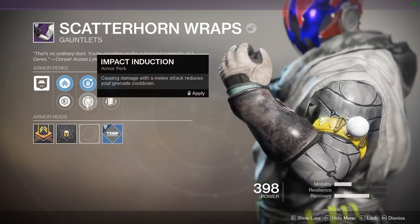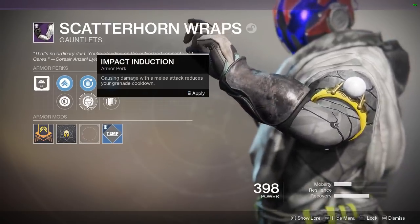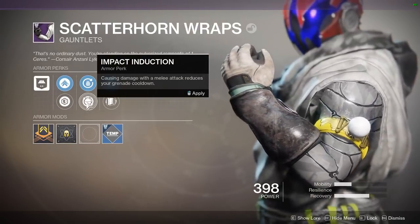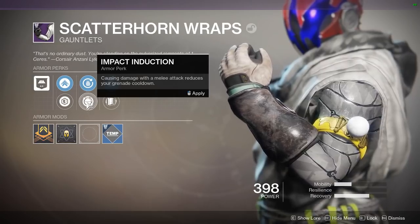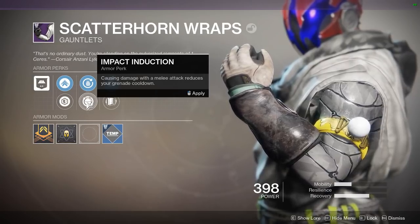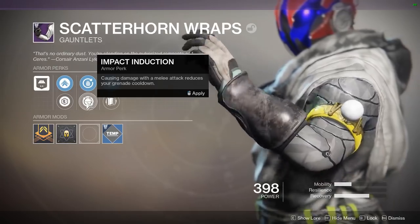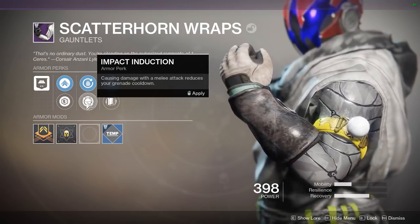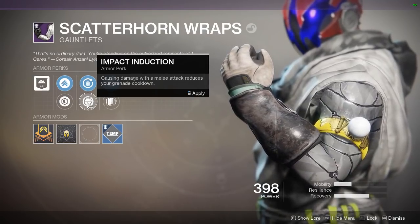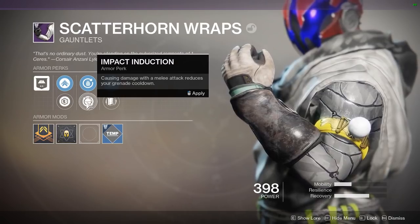There's another one on here — Impact Induction — which, when you cause damage with a melee attack, it reduces the cooldown on your grenade. That's pretty badass as well. Maybe you want to run and gun with Devour Voidwalker, punch stuff, and continue to get your grenades — you can do that. It honestly looks like even with legendary gear you can start building your character and actually have some sort of build.